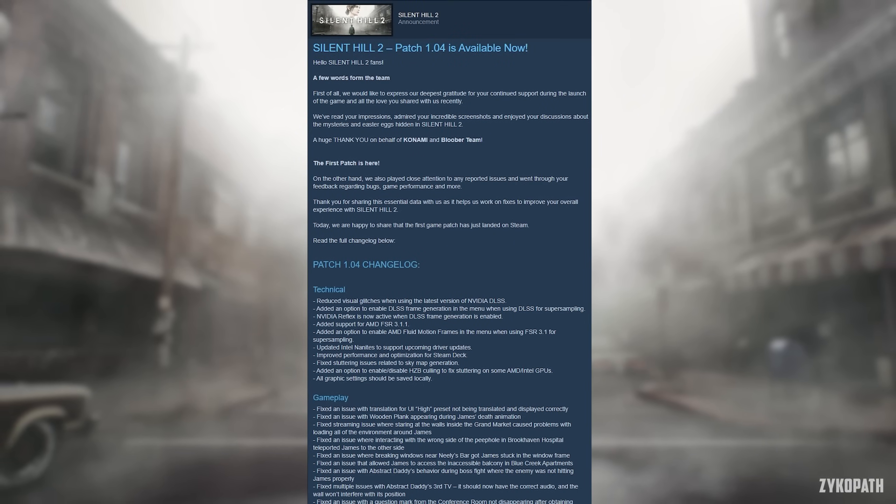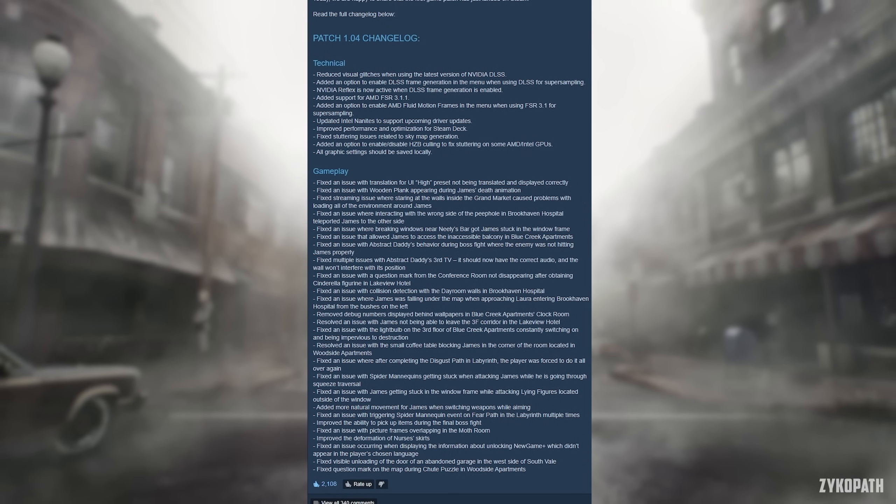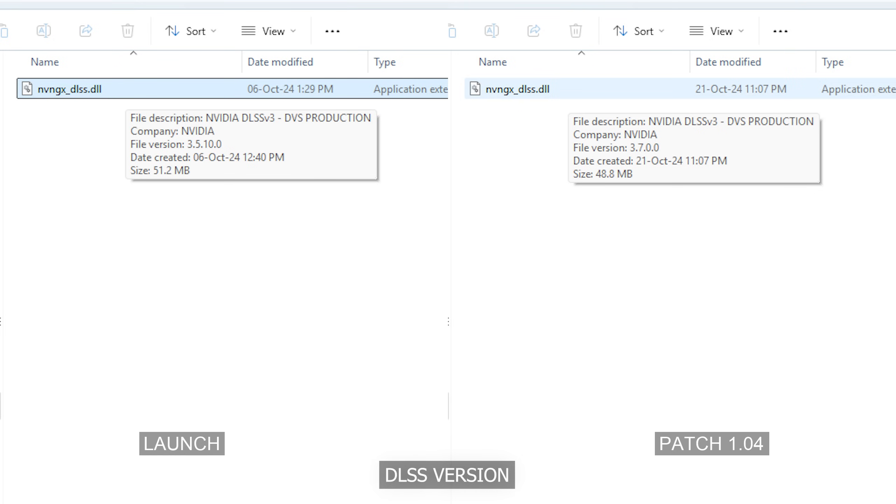Silent Hill 2 just got its first major update, patch 1.04. The patch notes state many technical fixes and improvements. I will be going over what I can in this video, starting with DLSS.